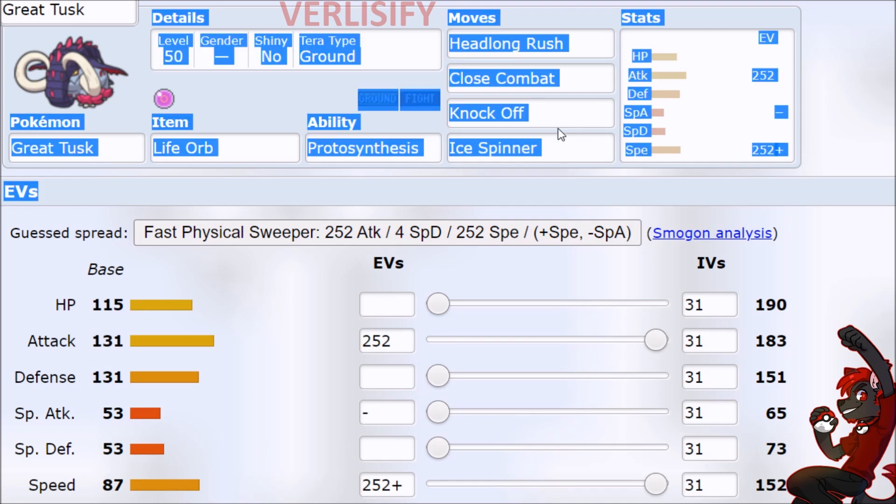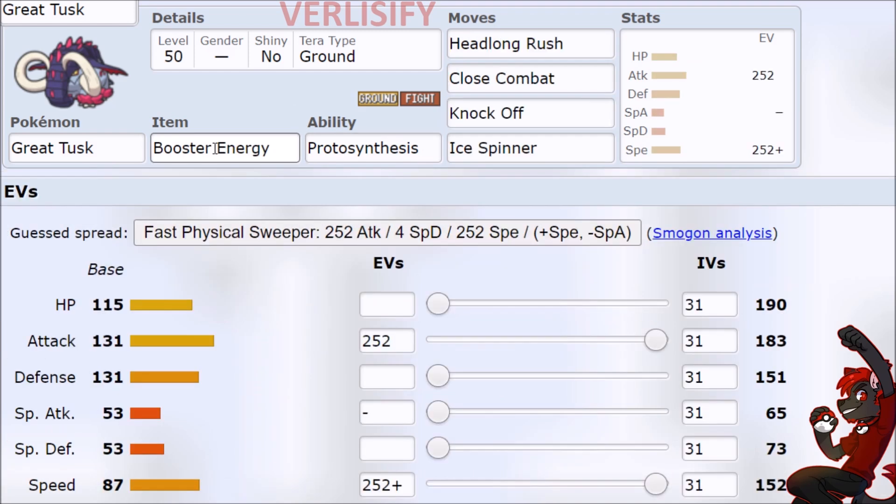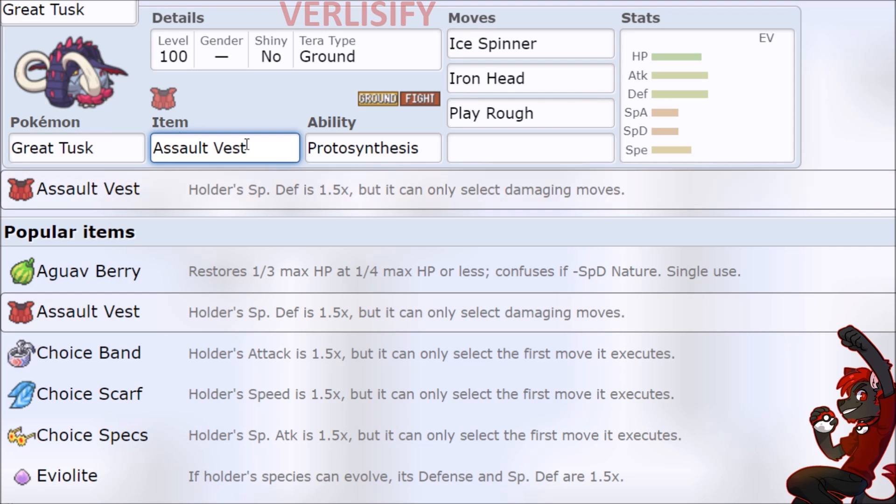The idea is you just want to play as a coverage wallbreaker, and you're really good at that — especially in the Pokémon Scarlet and Violet meta. With Booster Energy, you actually boost your Attack even with a Jolly Nature. I recommend just raw damage with Life Orb. If you're running other Paradox Pokémon, Great Tusk is a good bundle of stats without an ability effectively, so Expert Belt frees up Life Orb and Booster Energy for other Pokémon on your team.